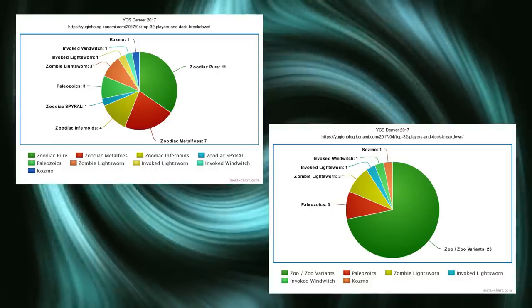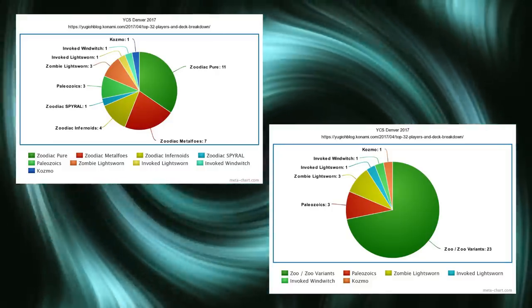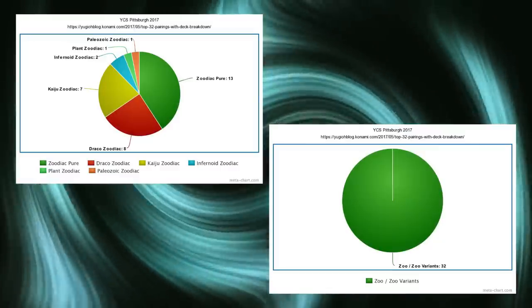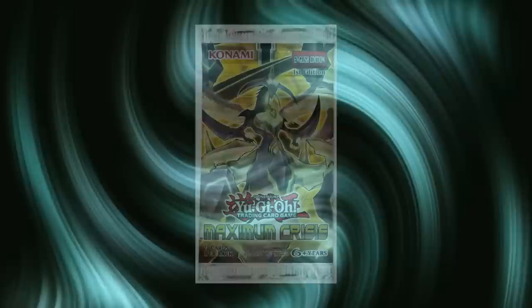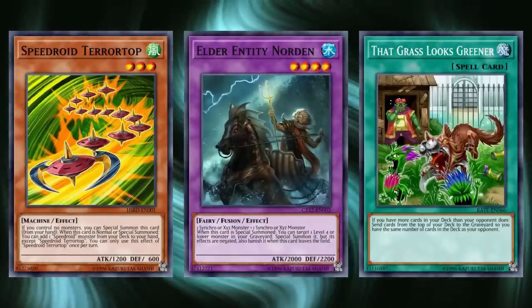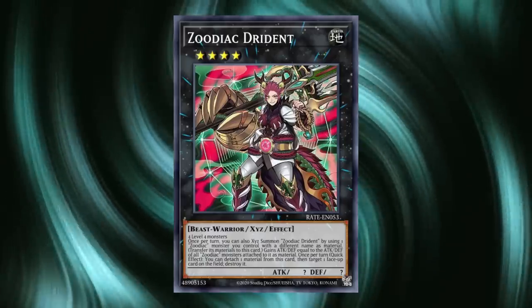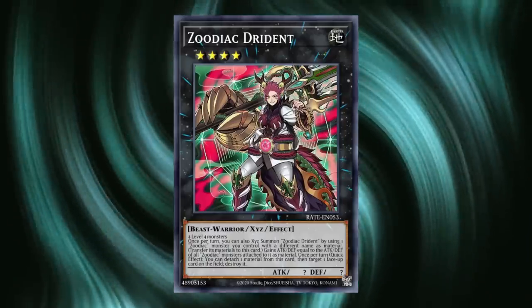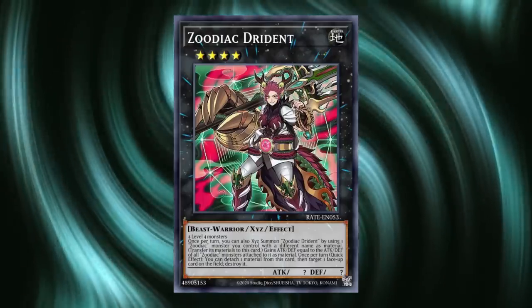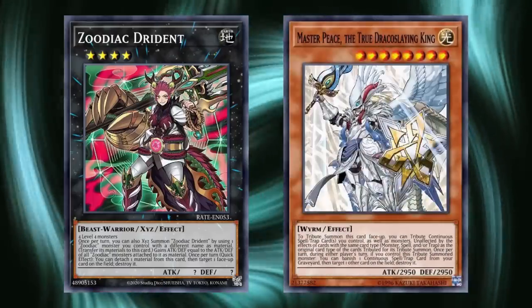YCS Denver 2017 had 23 of its top 32 being Zoo or Zoo variants, 12 out of 16 at YCS Bogota 2017, and a shocking 32 out of 32 at YCS Pittsburgh — directly after the release of Maximum Crisis, which gave Zoo more tools and released the True Dracos. The deck's massive Tier 0 tear would finally be put to rest in June of 2017 with the banning of Norden and limiting of Terror Top and Grass. This by no means killed Zoo, which was still arguably the best deck in format, but brought it more in line with other decks, primarily leading into a dual Tier 1 format with Zoo and True Draco before Link monsters arrived.